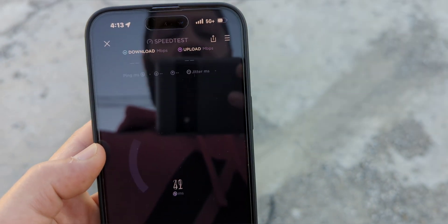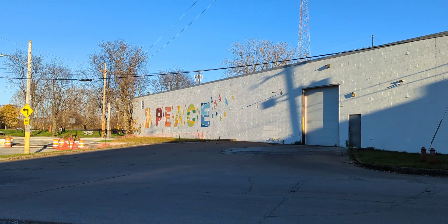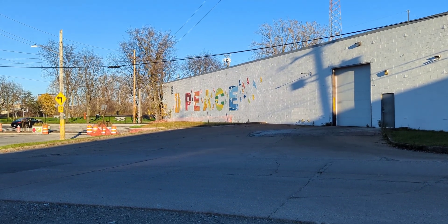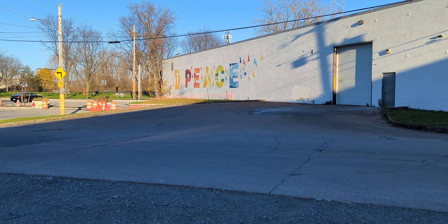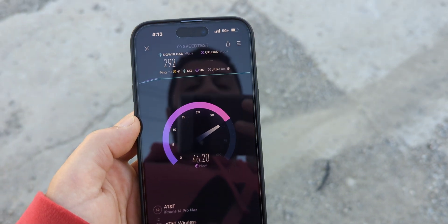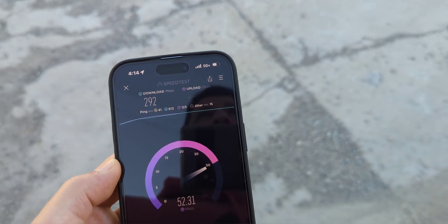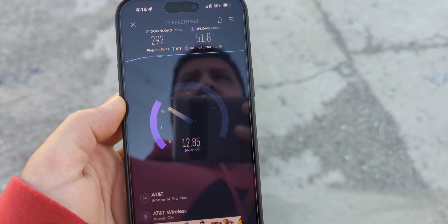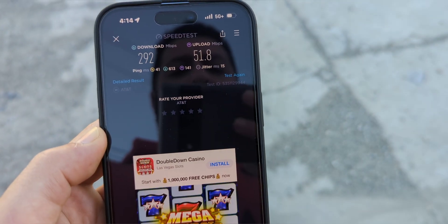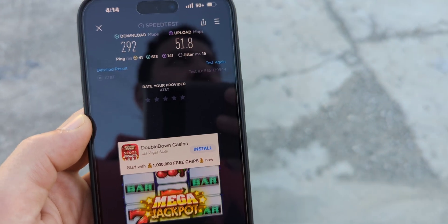We're real close — we're not really testing for range at this moment, more so the fact that it's been upgraded since the last time I was here, which was about a year ago. They hadn't done any upgrades up to that point. We're on West 97th and Walford on Cleveland's west side. Pretty good upgrades coming in from AT&T — 292 down and 52 up on 5G Plus N77 C-band, 41 ping, 15 jitter.